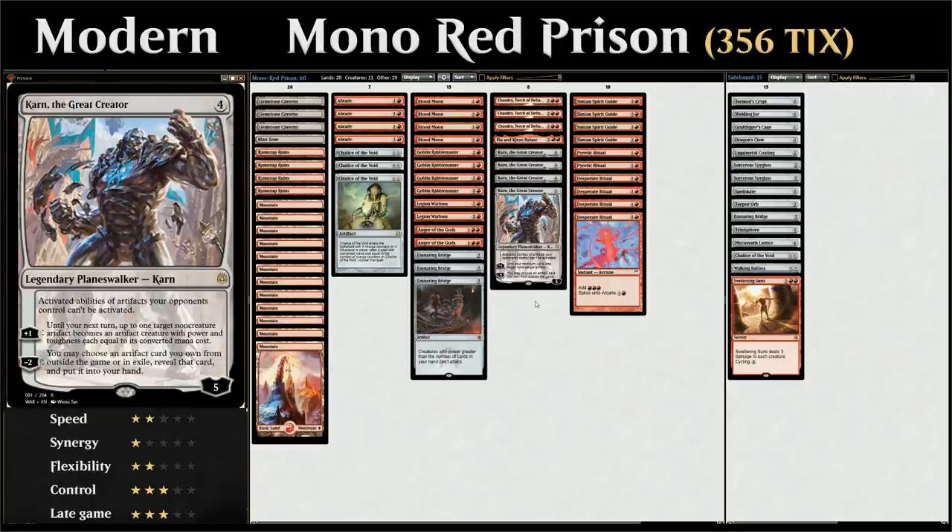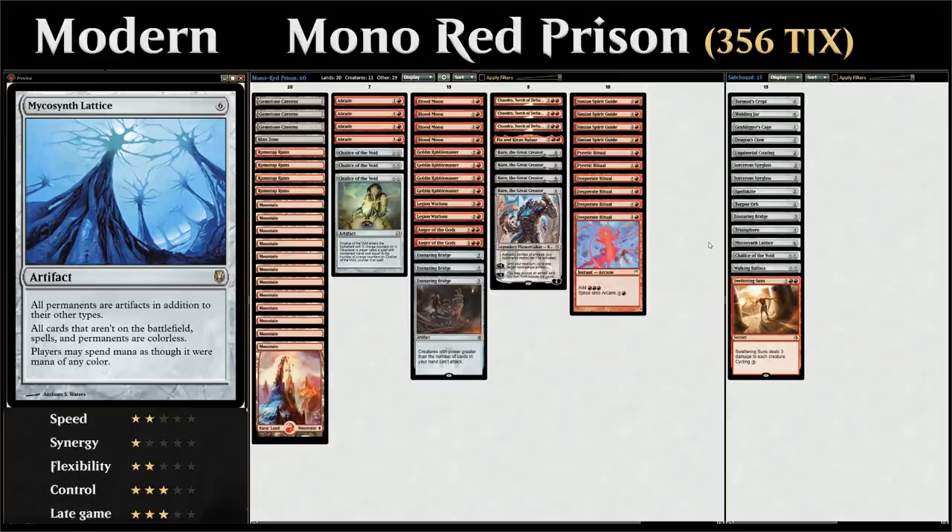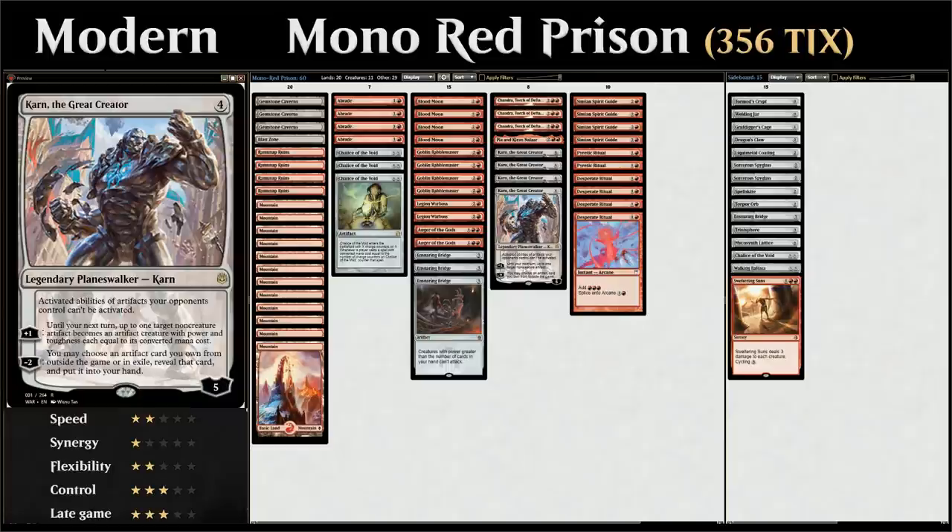That's a very powerful combo. It is pretty expensive to pull off since we need to play four mana Karn, search up a six mana Lattice, and be able to play it — but if we can assemble it, it's usually game over. This is just one of the new cards from War of the Spark.